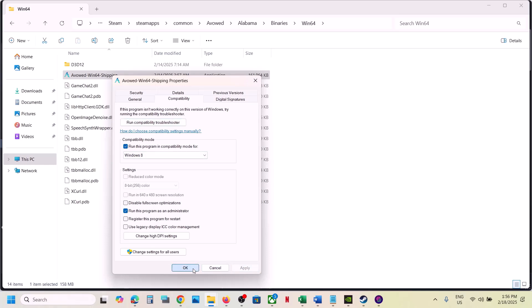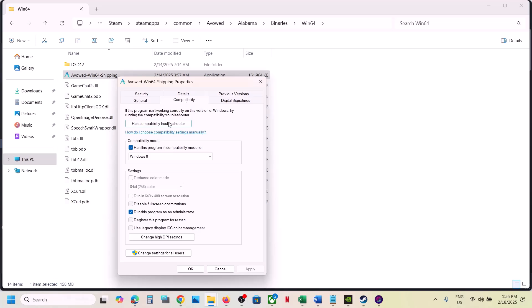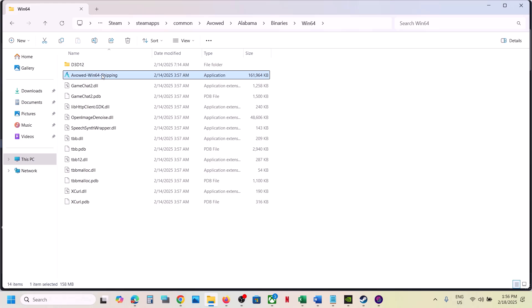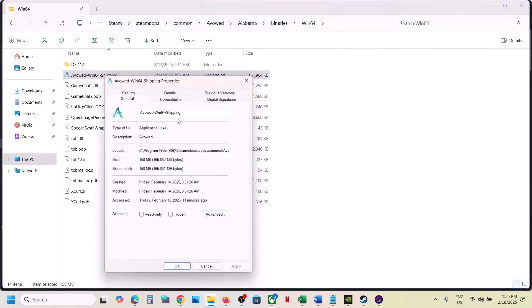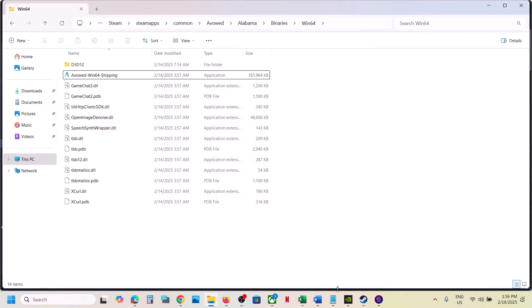Apply and OK, launch the game, and check. If still not working, go to Properties, select Windows 7 compatibility mode, apply and OK, and check. If still not working, put a check on Disable Full Screen Optimization, apply and OK, and check. If all these options still don't work, uncheck all these boxes, hit Apply, click OK, and follow the next step.